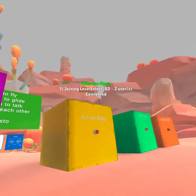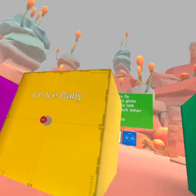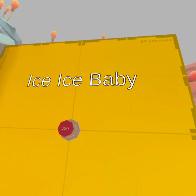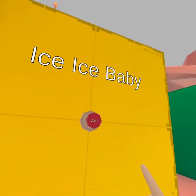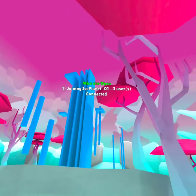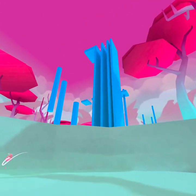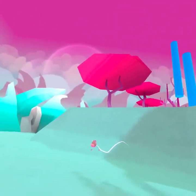The next map is Ice Ice Baby — it's like Sky Sky Baby except it's Ice Ice Baby. I've never been in this map before, so let's go.